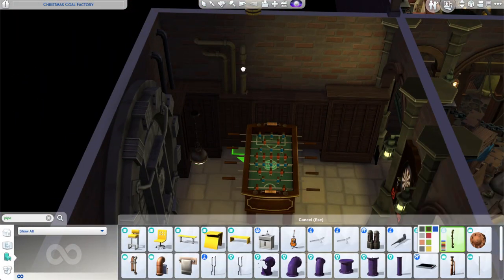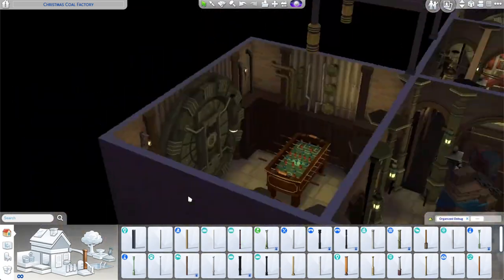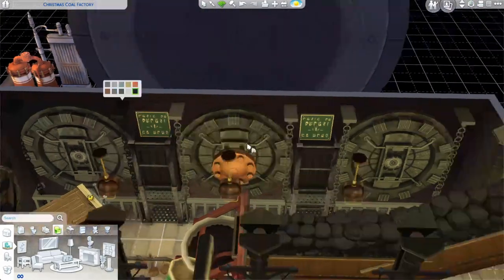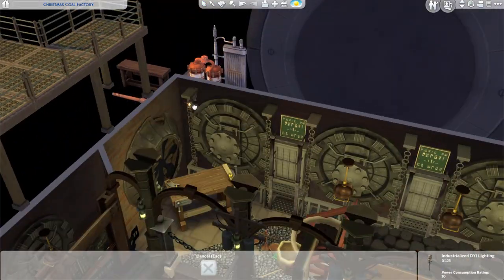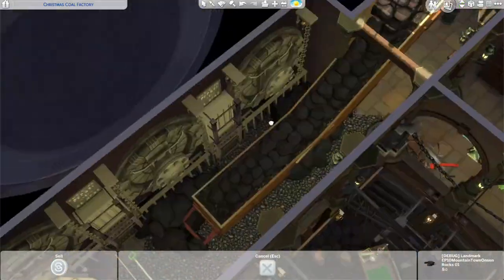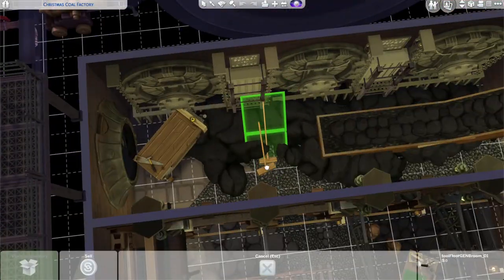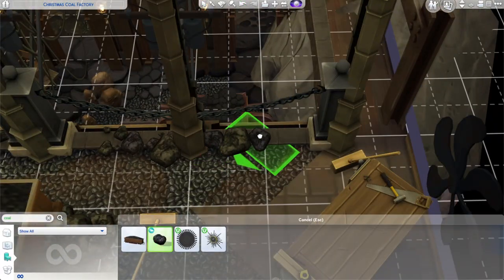I created a little gaming area for something entertaining to do. Foosball isn't a Victorian pastime, but the Get Together objects have that old European feel so you can get away with it. I cluttered up the wall with Journey to Batuu objects that look like sewer caps — I don't know what they'd be used for on the wall, but they add shape to the room. I love the hanging chains from Snowy Escape — I use them as things to hang shelves from, and in live mode they sway back and forth, adding animation.